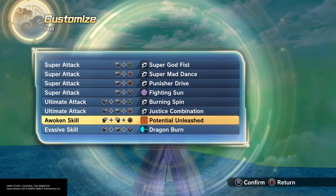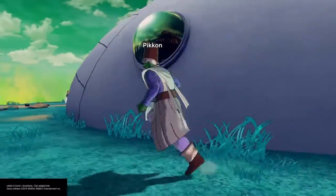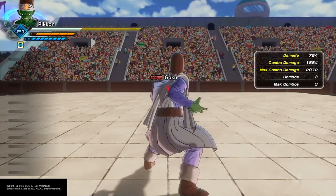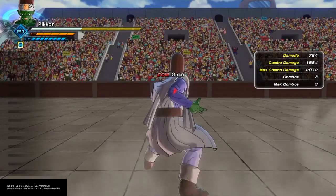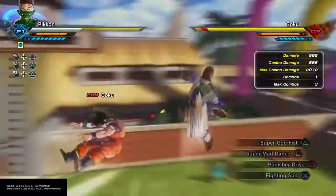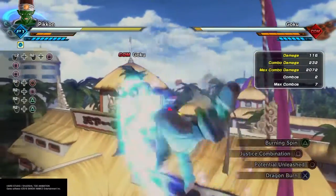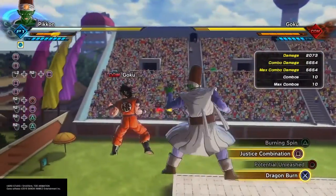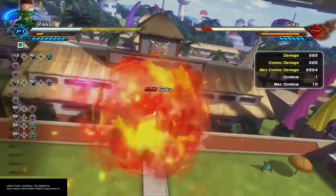So now that I've gone over the skill sets, let's check it out with a damage demonstration inside training mode. Just to remind y'all, these attacks don't do a lot of damage because I don't have enough in Strike Supers, but there's no negative so it should still deal some decent damage. In base form: Super Godfist deals about 2,000. Super Mad Dance also does about 2,000. Punisher Drive deals about 1,600, so that's around 2,000 as well. Justice Combination deals about 5,000 to 5,500 damage to be more precise. Burning Spin doesn't do a lot because I'm not great with it, but if you're good with it you should deal decent damage.